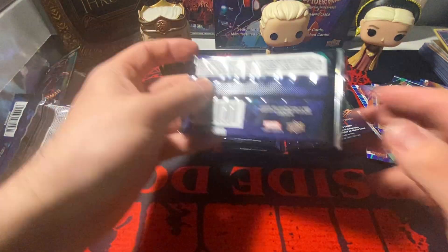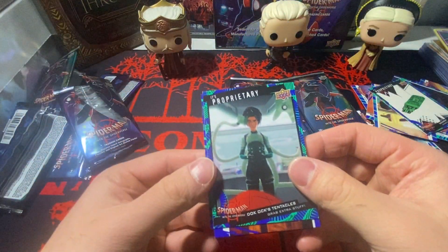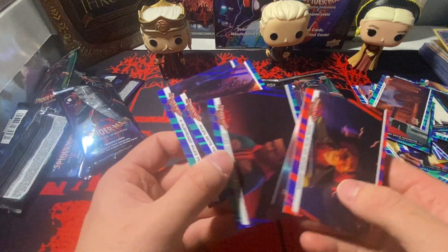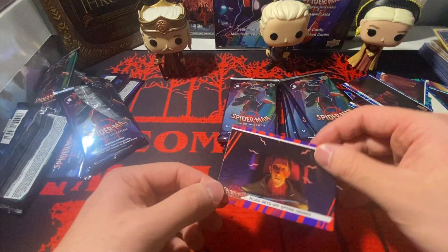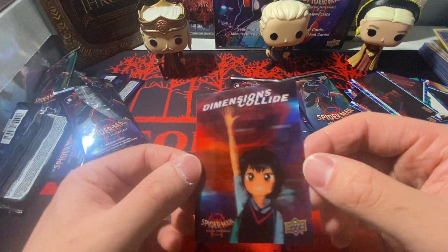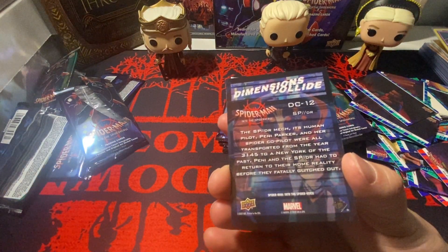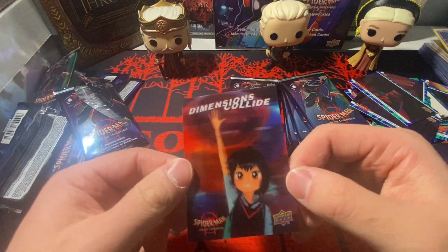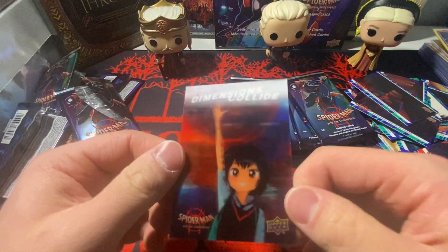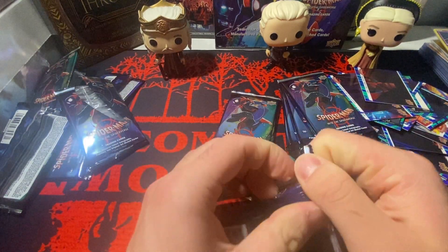This one's a thick pack — probably nothing in here but it's thick. Base, base — that one's cool. Spider-Man parallel, 'Miles Sets Off the Spider Senses,' and we have what seems to be a lenticular card — 'Dimensions Collide.' This is cool, this is my favorite insert so far for sure. One of the Spider-Men in the Spider-Mech suit — Dr. Mech, Penny Parker. That insert is actually pretty cool. Probably one of my favorite sets I've ever opened.